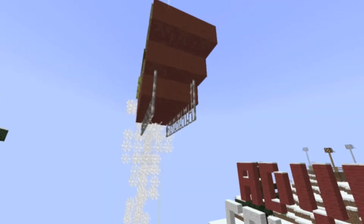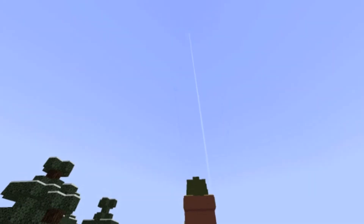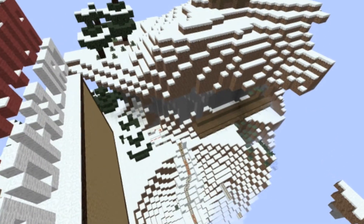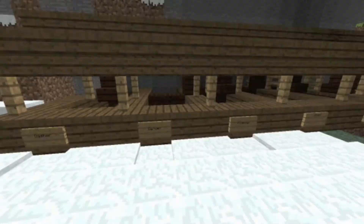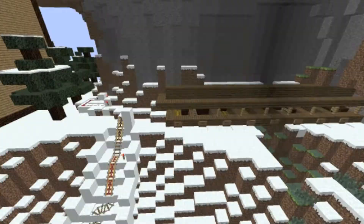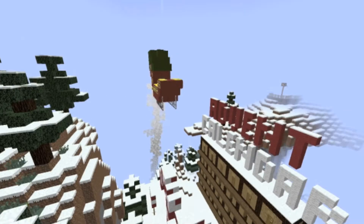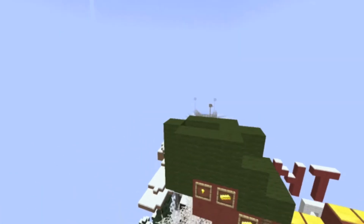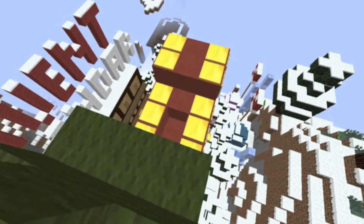We have the little sleigh runners and the rope that holds the reindeer. The reason the reindeer aren't on here right now is because they are all down here in the stable. On Craftmas Day they will be brought up here and put onto the sleigh. But here he is flying — it's got the big sack of presents here, and the chest will actually look like presents on Craftmas Day.